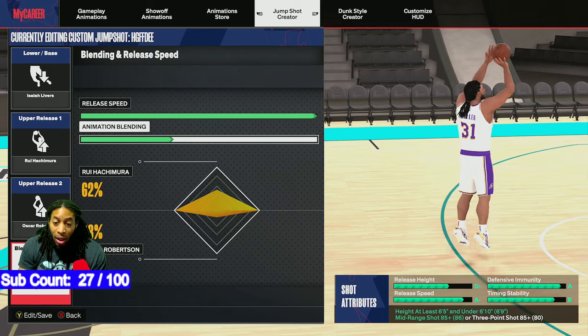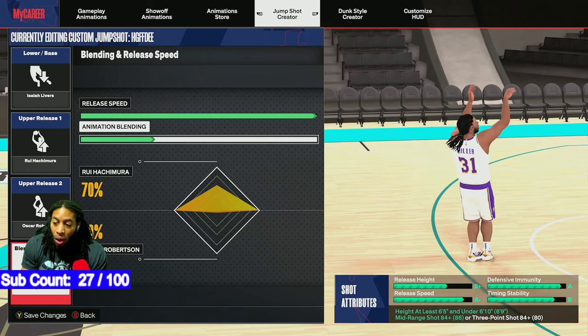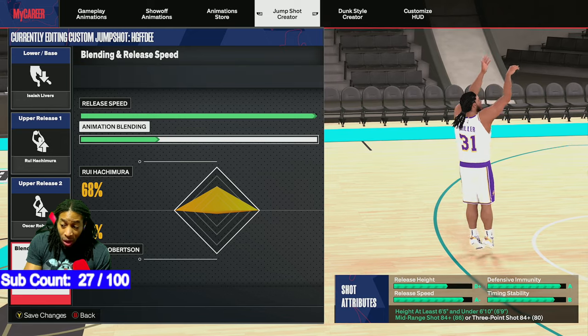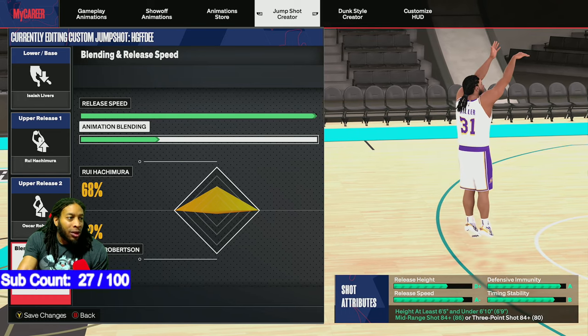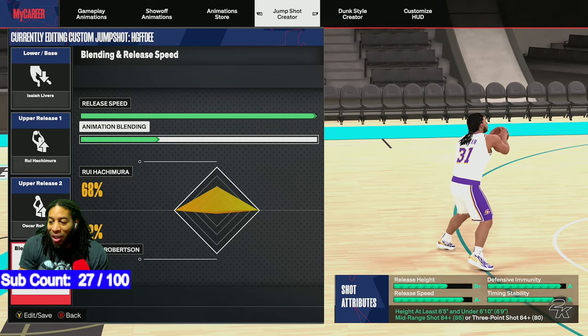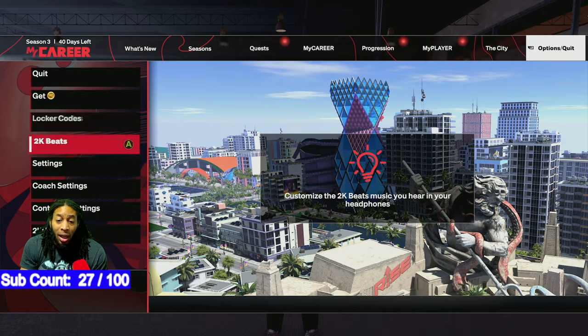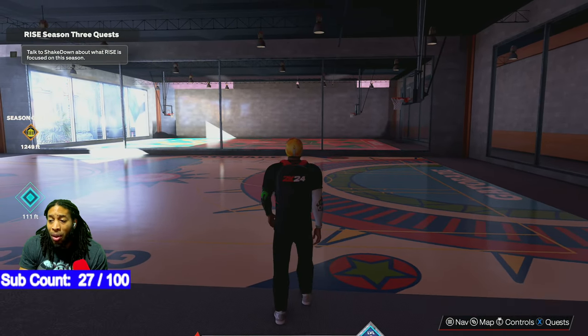You can get this with the 84 rating — 84 is as low as you can go — but you have to go to 68% Hachimura. When you do that, you lose a little bit of height on the jump shot, but it doesn't look a whole lot different. It's a small difference and it still goes there. For controller settings, I'm on set point — you can use push if you want, but I like set point.